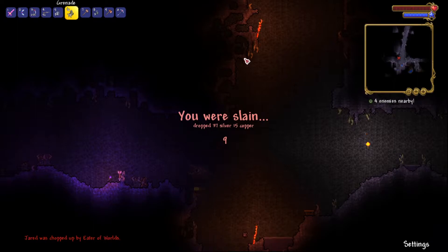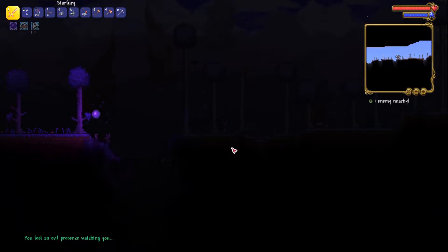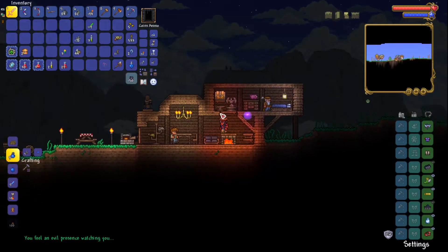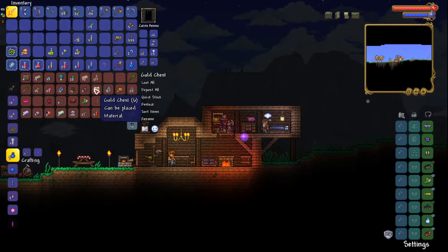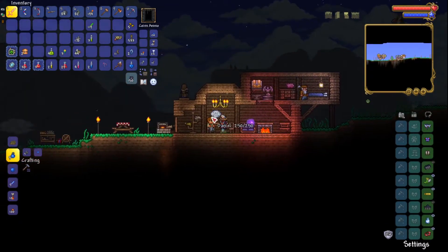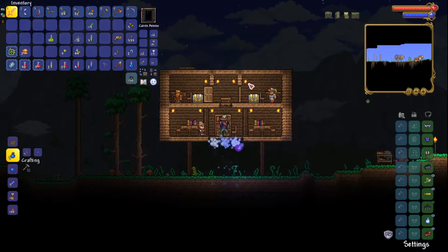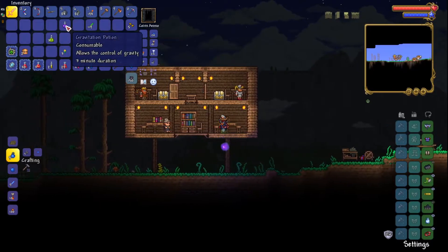Now that we have the shadow orbs destroyed, we can get some new stuff going on in the world. Call off the jungle expedition — we have a boss fight. Thanks, Eye of Cthulhu, that's much appreciated. We don't have many potions, but we did get some burgers from the Eater of Worlds, so that will be useful. We also have a gravitation potion — might as well bring it.